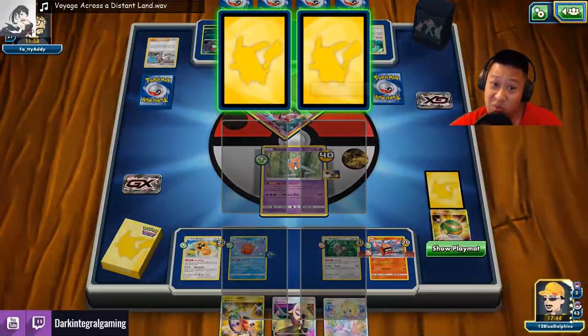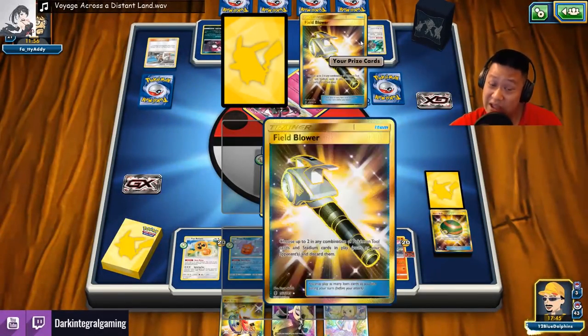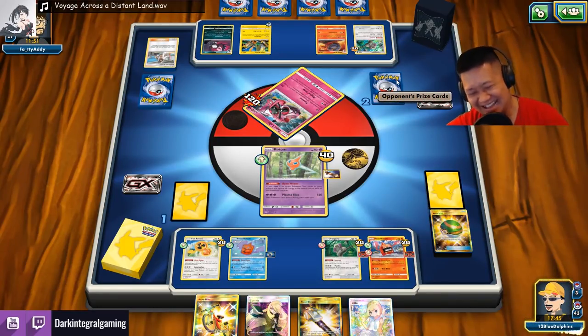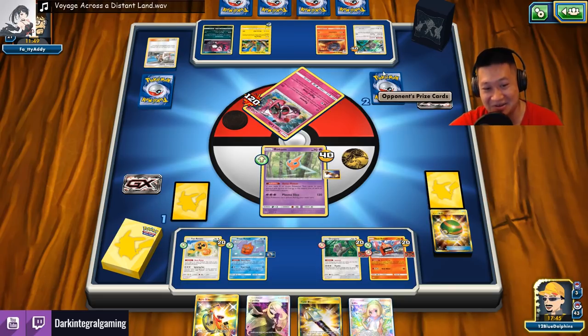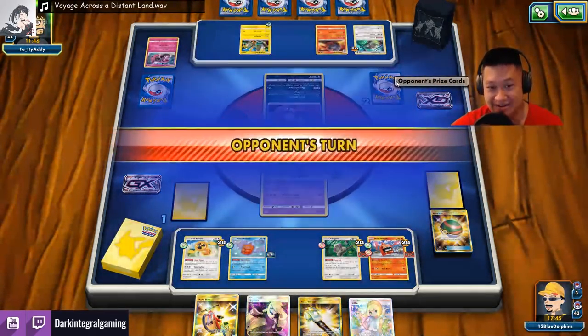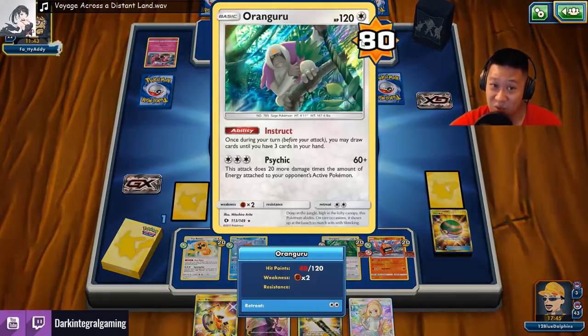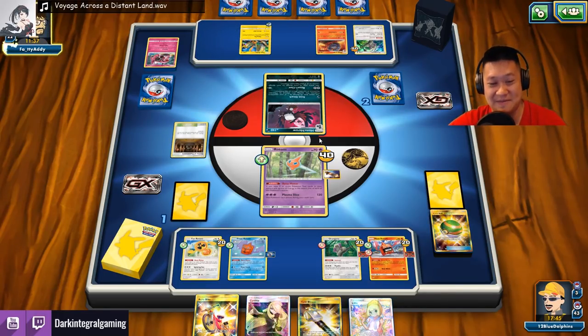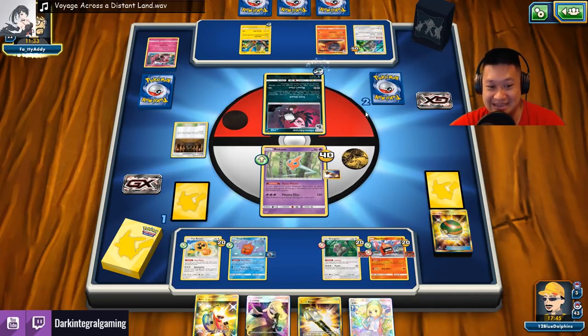I will attack the Banana Master — this will be super super close. I'm good either way. DCE's gonna do some damage to me, but that's gonna be it. If this is all he has, I will pull that Guzma and go for that Banana Master. Actually, would I deck out? No, I wouldn't deck out. Raven's Claw.